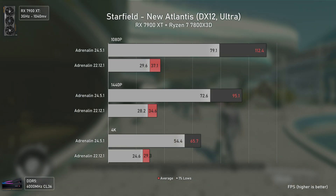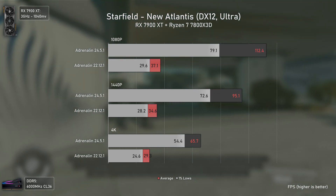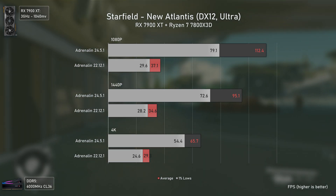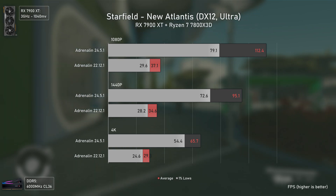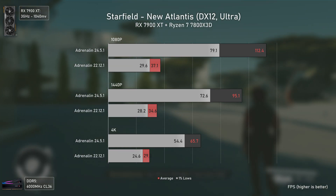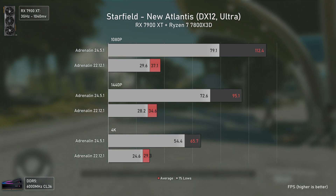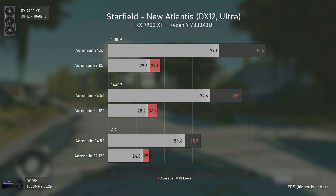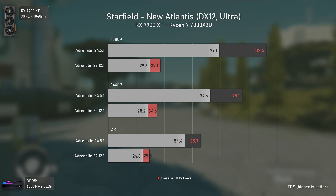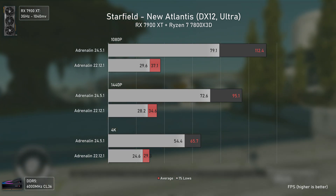Starfield is an outlier. Remember when I mentioned the new drivers seem better at handling CPU/GPU loads? The older ones were terrible with Starfield — the game would not go over 37 FPS, while it easily passes the 100 FPS barrier with the newer ones, being over 3 times faster in some scenarios. This game was obviously completely broken at launch and needed heavy help from AMD, but gladly things are better nowadays.